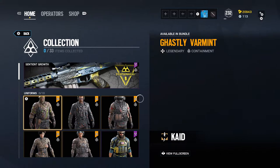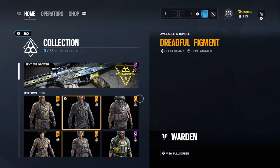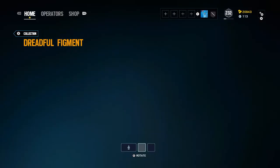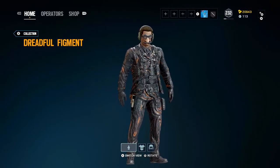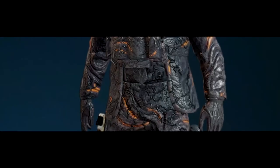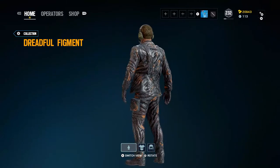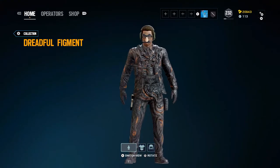And then we also have the uniforms, which — the defender side, I would say, is probably the best looking, not gonna lie. Probably Warden's here. Oh, look at that. Look at the tie, if you can see in the bottom right there. It still jiggles. Oh, it's like he just came out of lava or something. Damn.